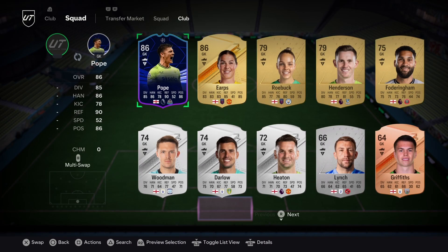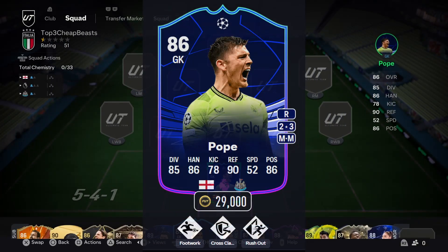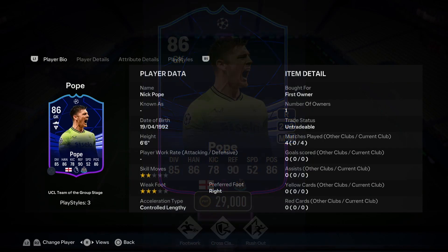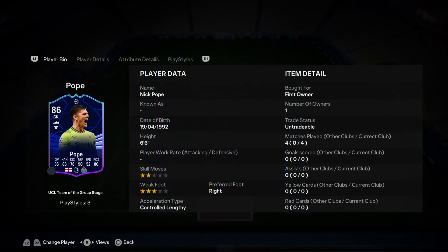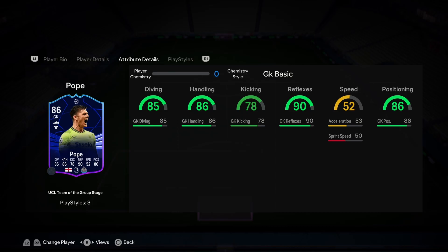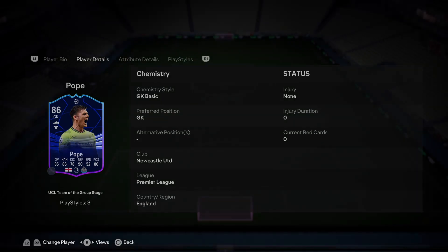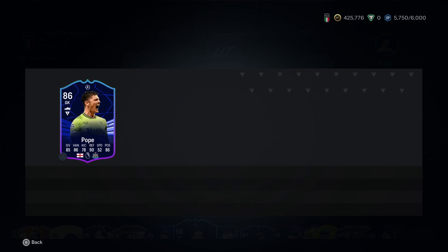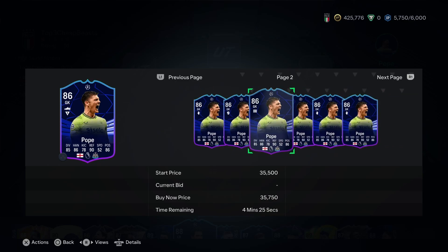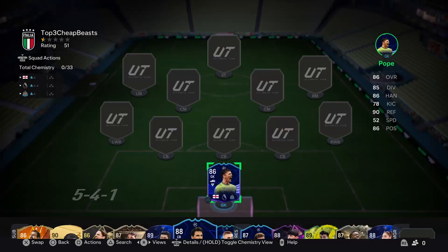For the number three cheap beast keeper spot, it's Nick Pope. Unsurprisingly, this card is elite. His base card always seems to be good at the beginning of every FIFA. He's 6'6" and huge, and gives you the play styles you want. Nick Pope has been consistent at every FIFA. I have this one untradeable but I used the tradable version before I packed it. Get him for under $30k — you can't beat that price.